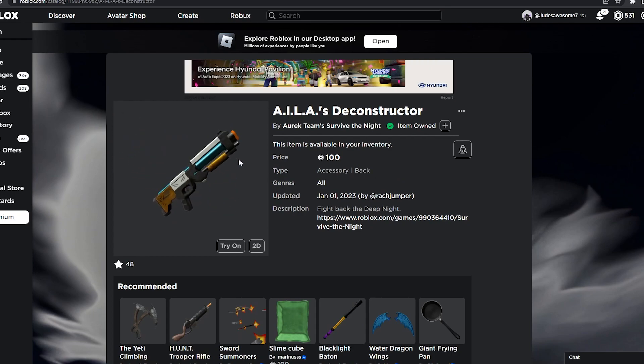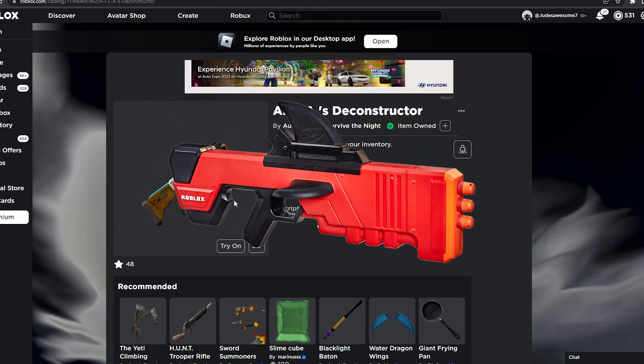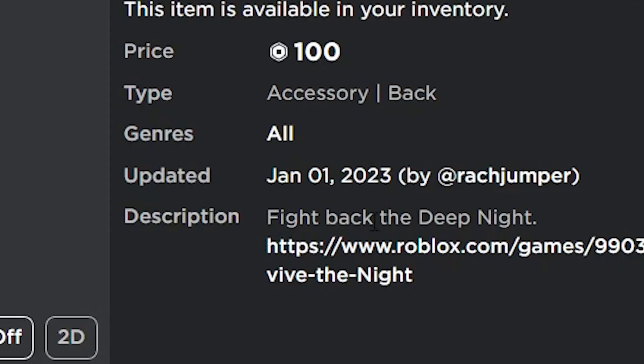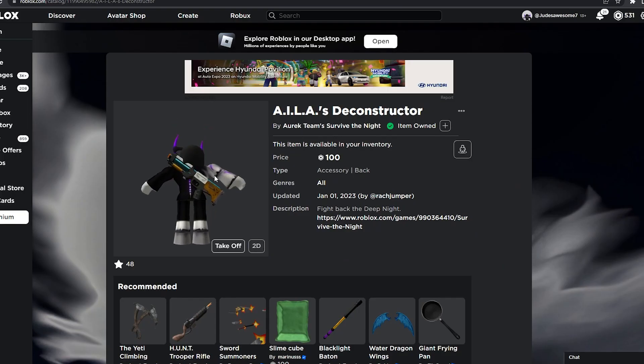Next we have Ala's Deconstructor. It goes for 100 Robux and it looks like one of those Roblox Nerf guns you can buy. It looks pretty nice — the description says 'Fight back the Deep Knight,' and this is what it looks like on your back.